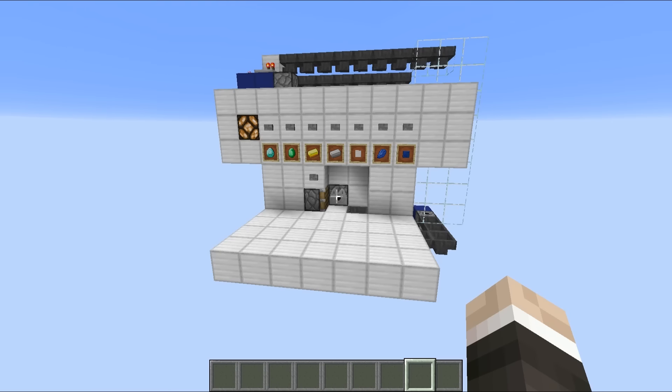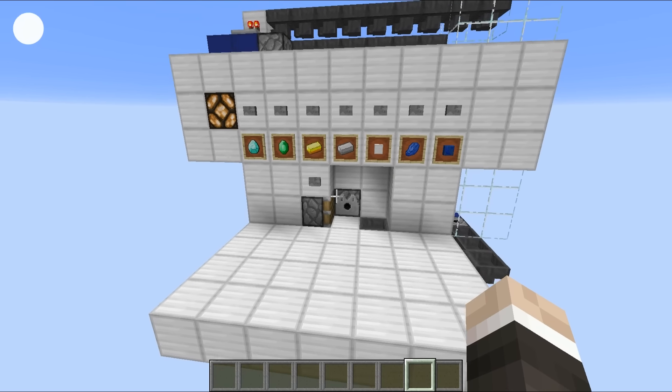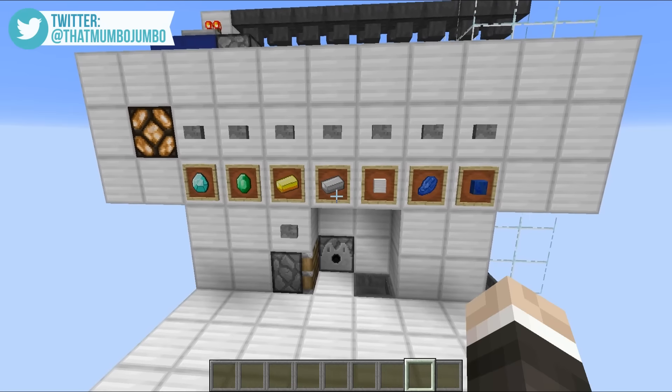One of the first redstone contraptions that came to mind when I saw the shulker box was an item armory — a system in which I could hit a button, get a certain type of item delivered to my face, pick up those items, then hit a button again, and that would be sent off back into the armory, ready to go once more.